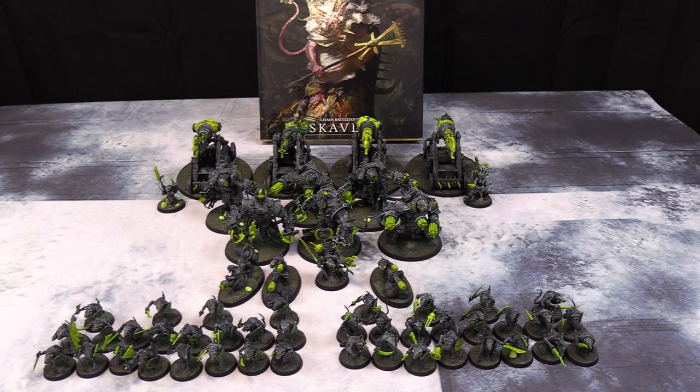For battle line we have 20 Clan Rats, 20 Clan Rats both with the Rusty Blade, and then a six-man unit of Storm Fiends with two Wind Launchers, Rattling Cannons, and two Shotguns. Hopefully they roll really well - four Warp Lightning Cannons - that's why we have two Engineers, one per two cannons, split up so they're not all in the exact same place. For weapons teams hiding in with the Clan Rats, I have two Rattling Guns and one Warp Fire Thrower. One Rattling Gun in each unit, but which unit the Warp Fire Thrower is in, my opponent will have to figure out as it comes bursting out.